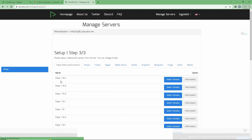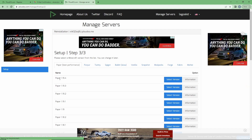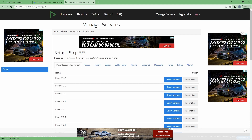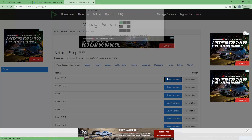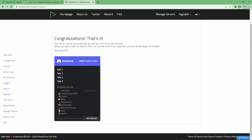Now we get to select our version. This might seem a little intimidating, so just go with Paper 1.19.4. With these versions you technically cannot run Bedrock, but you can use GeyserMC, which is a plugin for Paper that allows Bedrock players to join — I'll link a video in the description explaining how to set that up. Select your version and wait for it to finish.